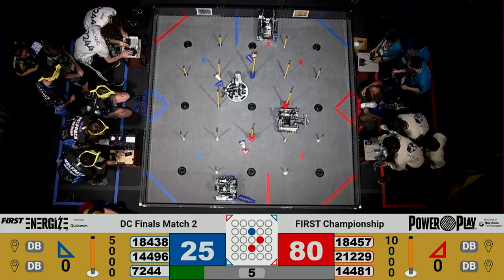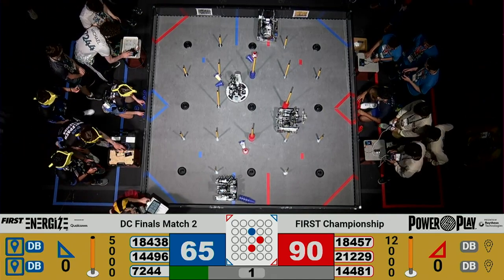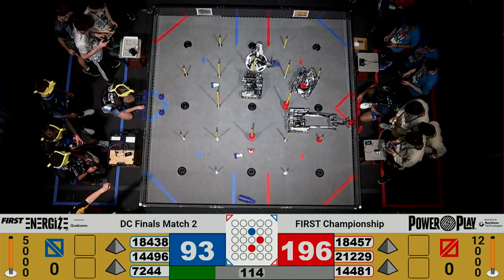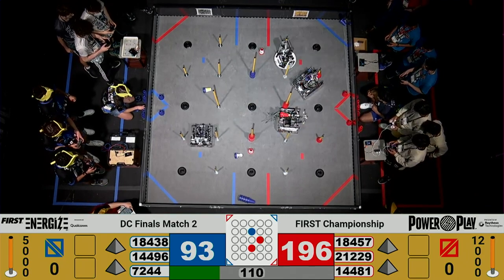Drivers, pick up your controllers. Three, two, one. End of Autonomous Period gives the advantage towards your Red Alliance with a score of almost 200 points going into Driver Control Period.